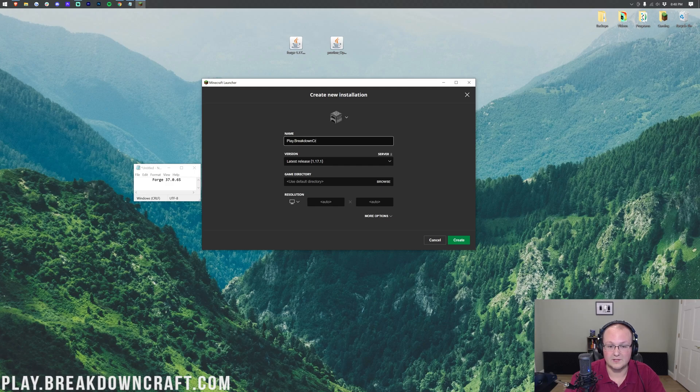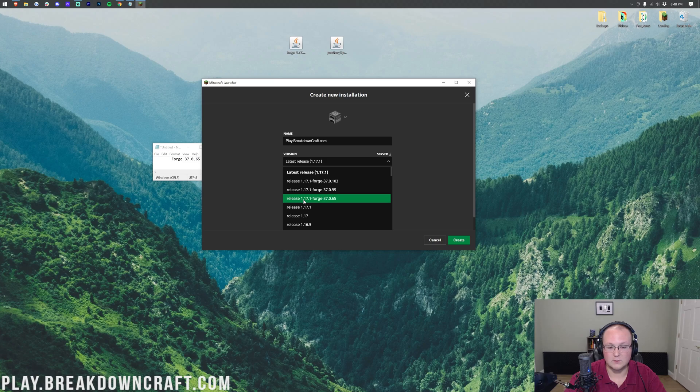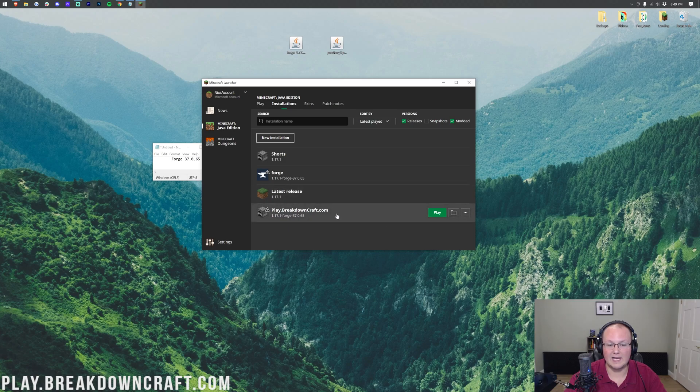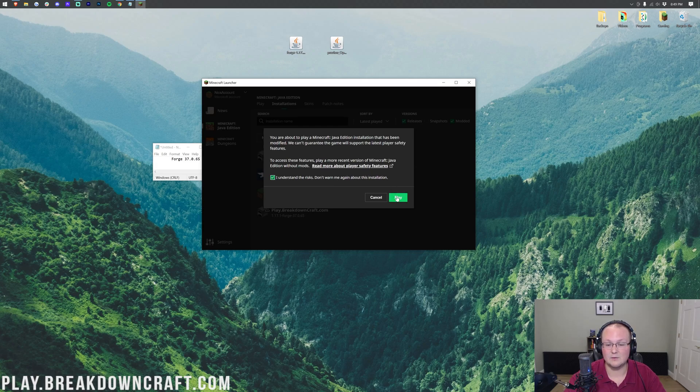Then click on the latest release dropdown and select the version of Forge that Optifine needed. In our case, that's release 1.17.1-Forge-37.0.65. Your version may be different — but make sure whatever version of Forge was on Optifine's website is selected there. You can also update your resolution if you want. Click Create, then click on the new profile and hit the green Play button. Confirm you're playing modded Minecraft and click the green Play button again. That's going to open up Minecraft.